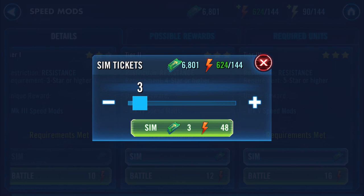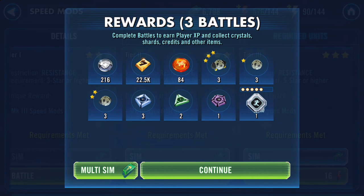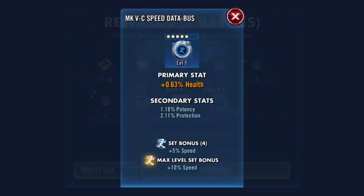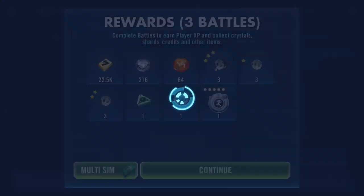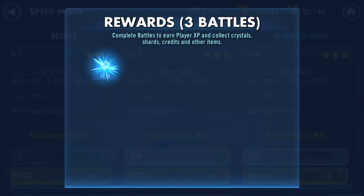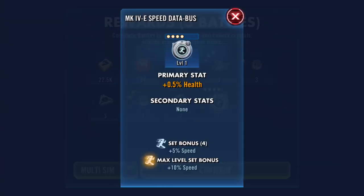I'm gonna go with threes today. Look at it, it's a white mod. Oh, what we got here - health, okay. Potency, a lot of protection there, 2.1. I'll look at that because it's either health or protection. Don't know why I look actually, because it's still getting sold. Seems to be a glitch in the matrix.